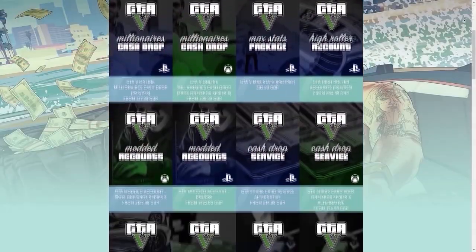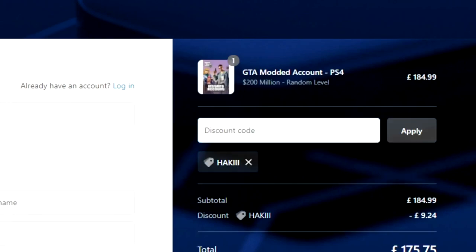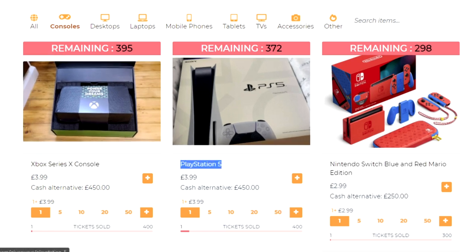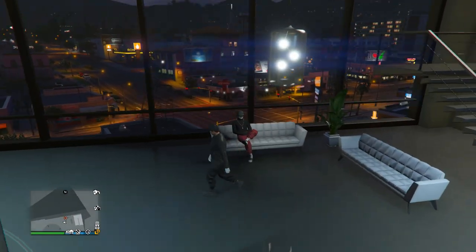If you're in need of any GTA Online services, check out the top link in the description and don't forget to use discount code Hacky for five percent off at checkout. Also stop by the new giveaway site for some awesome prizes like Xbox Series X's, PS5's, and much more. Anyway, let's get back into the video — we're going to be checking out Spam's garage.